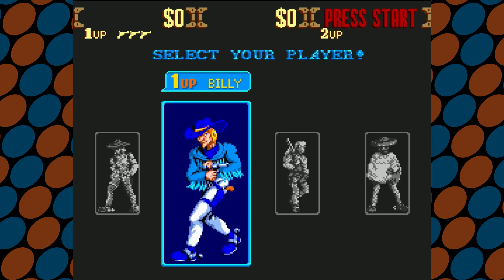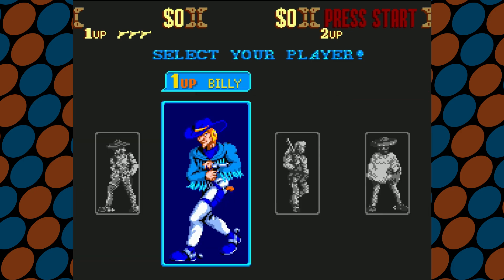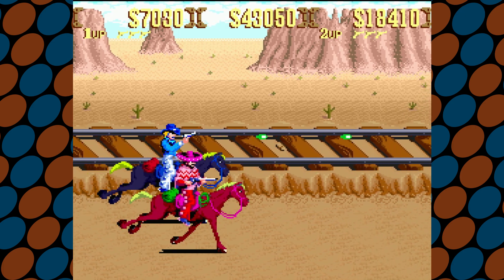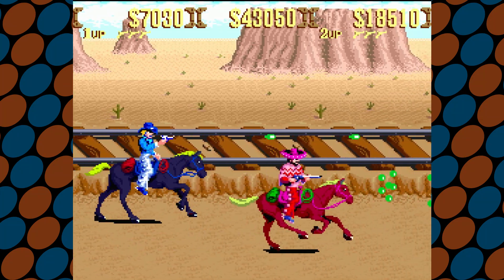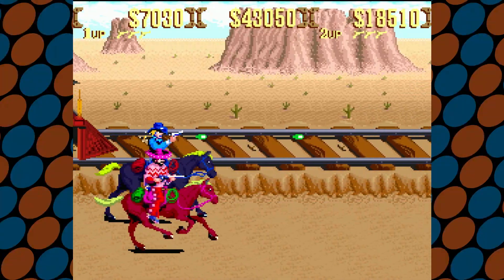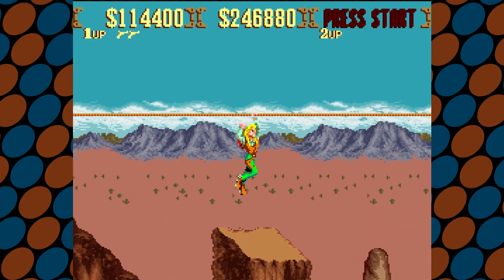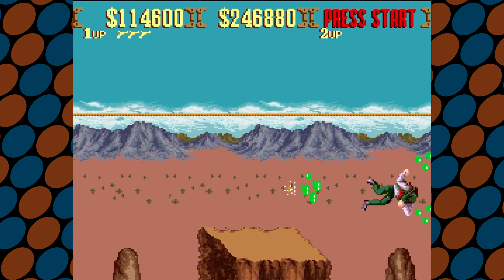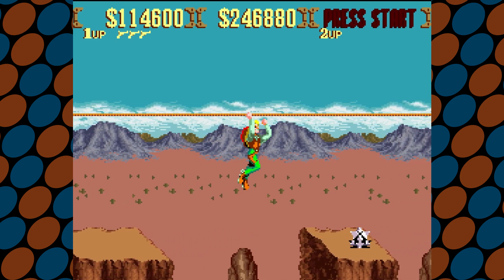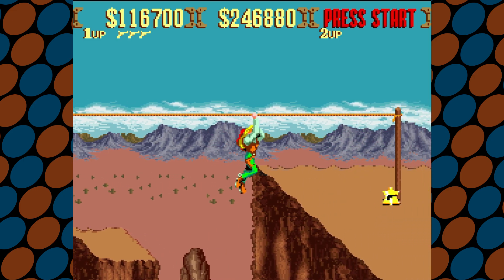The four bounty hunters are Steve, Billy, Bob, and Cormano. Steve and Billy wield pistols or revolvers. Bob wields a rifle, and Cormano wields a shotgun. One of the most noticeable differences between the bounty hunters is that Bob and Cormano fire spread shots. The objective of each stage is to get to the end and defeat the boss. You move through the stages shooting bad guys, and you can jump between platforms and shimmy along ropes. You can find pickups like money, extra lives, and two power-ups — one grants you rapid fire, and the other allows you to dual wield guns.